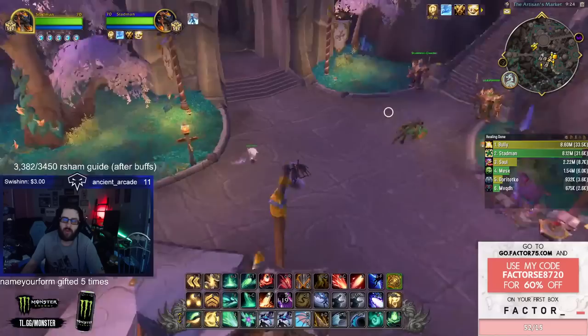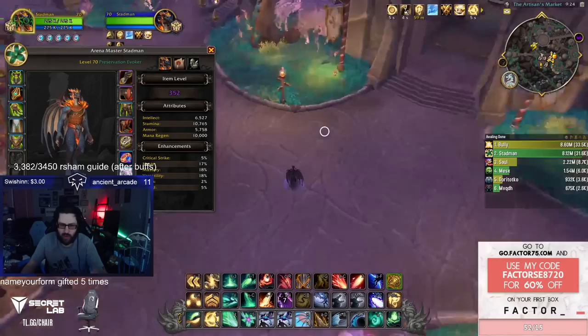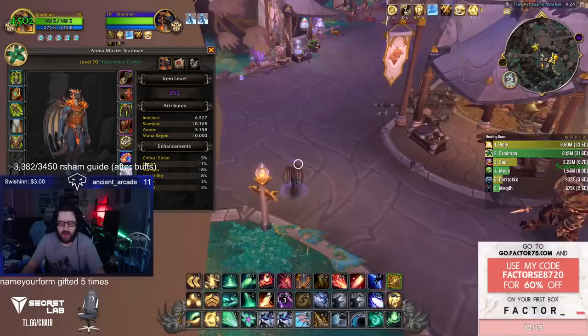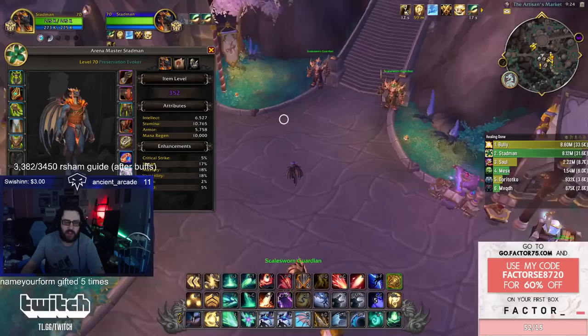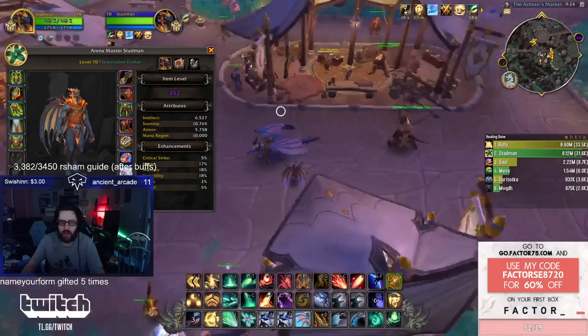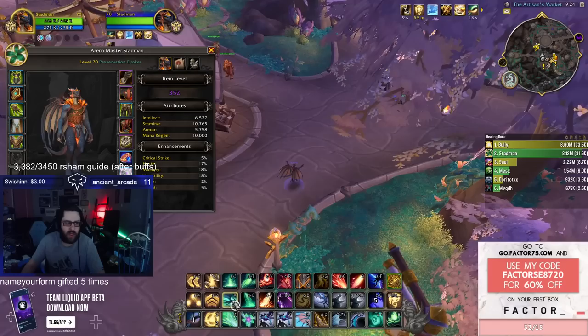I tried all three stats on beta and the other two weren't that great. Mastery is valuable for healing, but without haste the class feels really clunky. Haste lets your essences recharge much faster, which is really important because you want to Echo basically before every single heal. If essences recharge slower, you have a lot of downtime in your healing rotation or you have to heal very inefficiently.